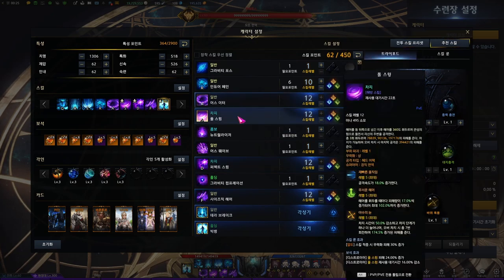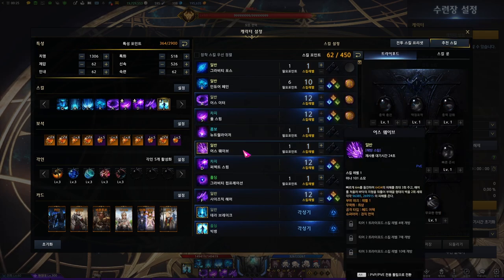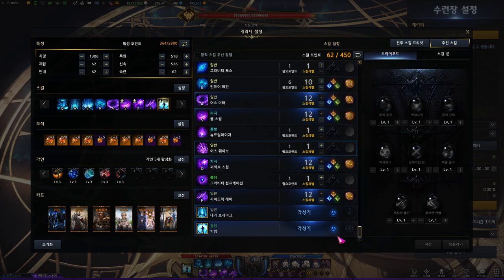Earth Feeder and Full Swing similarly do the next strongest damage. The new skill, Earth Wave, does less damage than any of the other four purple skills, so Ragehammer will most likely not take it.